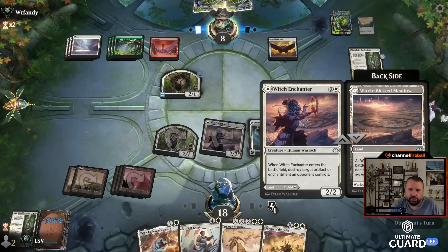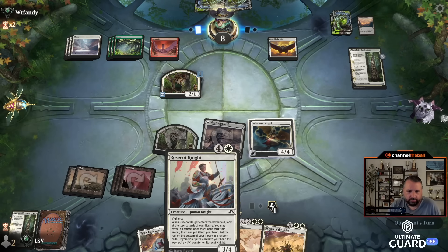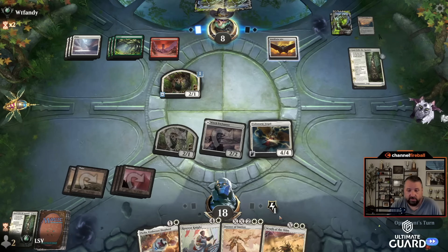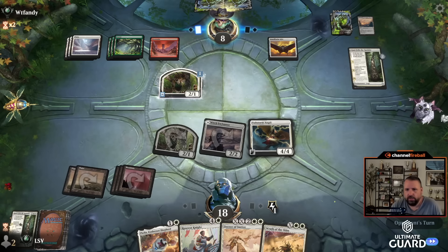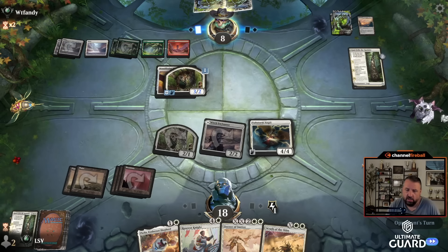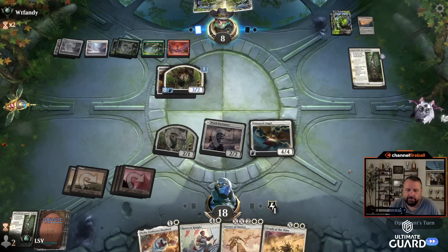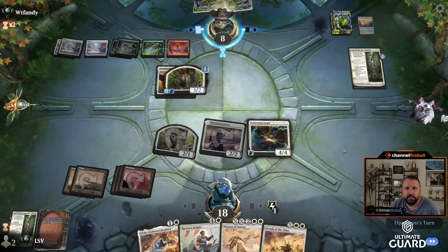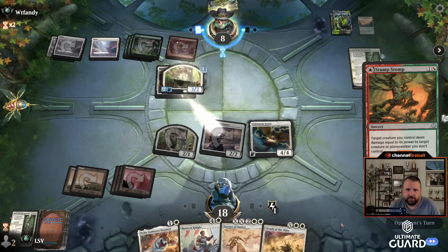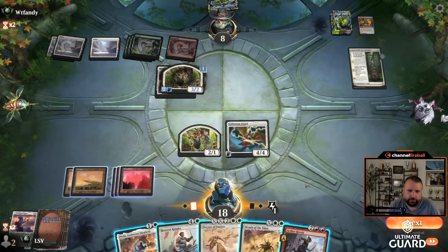Next turn they have seven mana, but my hand is pretty stacked. Drawing exactly five lands and no more is kind of nice. Maybe Rosecott Knight, maybe cycle Decree, maybe Felia — depends what they do. They have to deal with the Volt Storm Angel — they're at eight. It's a four-four. Equipping — okay, that's a tough way to go about it. Maybe a fight card or Signature Slam. Oh they have Stump Stomp, but they can't kill the Angel.